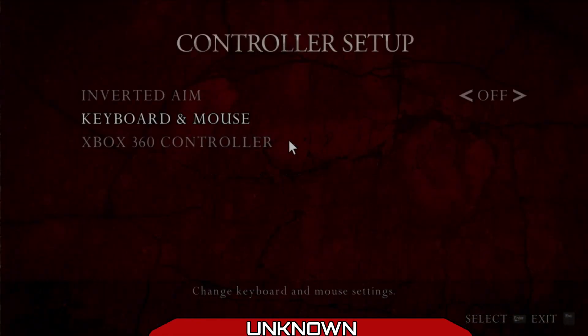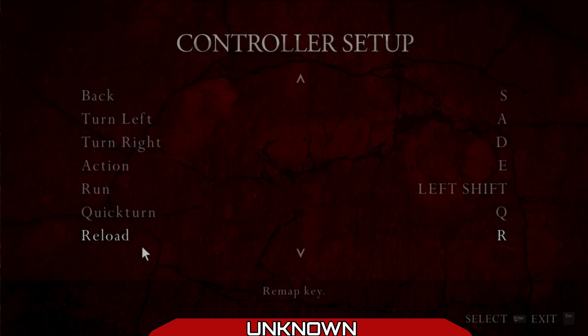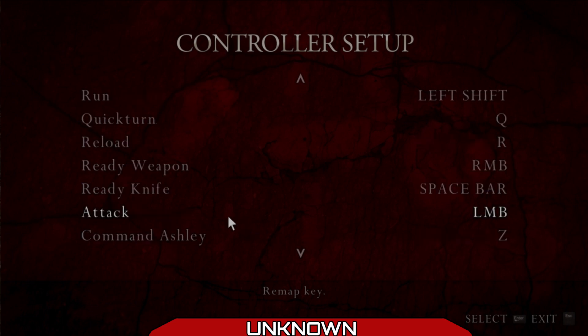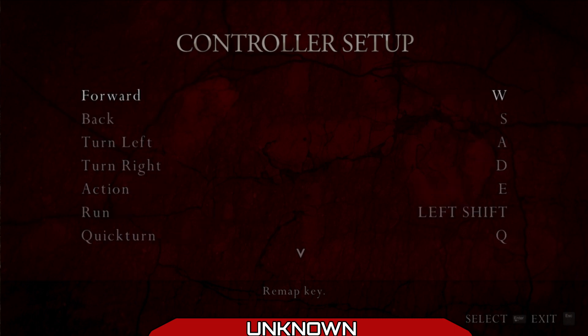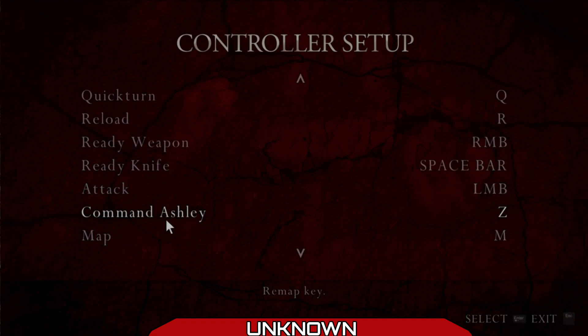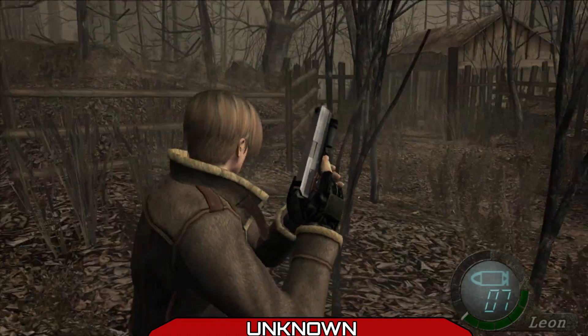What is the button for the melee? Left shift, quick turn is kill, R is reload. Oh, spacebar. Alright so spacebar. I like these key binds.